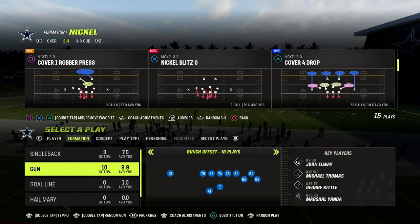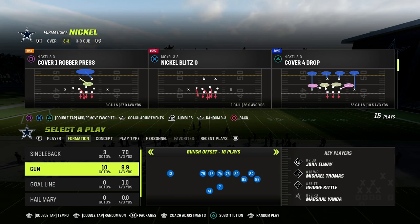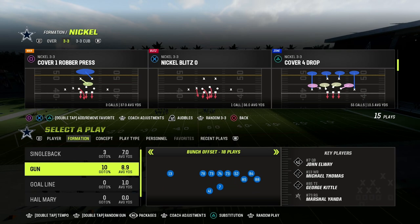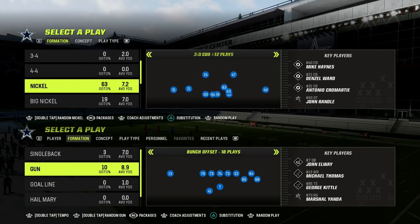In this video, I'm going to be showing you how to run the Y-Cross concept out of the Gun Bunch formation in the Indianapolis Colts playbook. If you want to get my entire bunch e-book, make sure that you join the Patreon down in the description below.